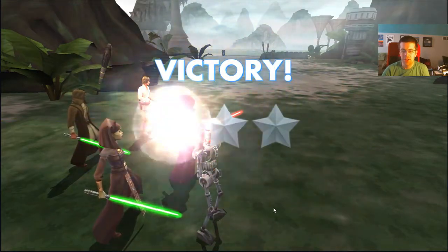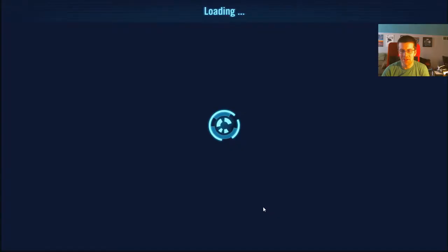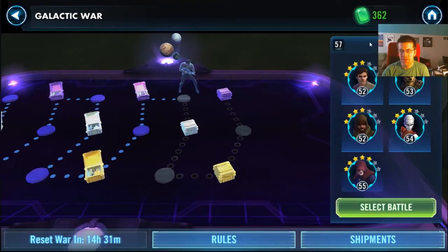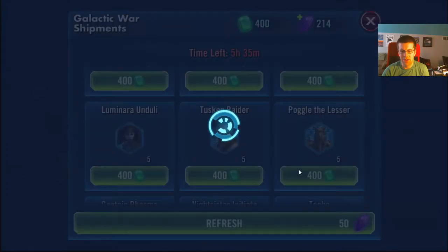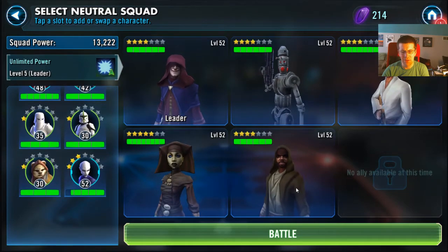Looking good — doing a lot better today. Getting that last wave off. There are our 400 currency points, so we can go ahead and do our shipments and make our first purchase of some more Luminara shards. We're just going to max her out before we get to anyone else. HK-86 is our secondary target — if we can't spend them all. But today we should be able to spend all of them.